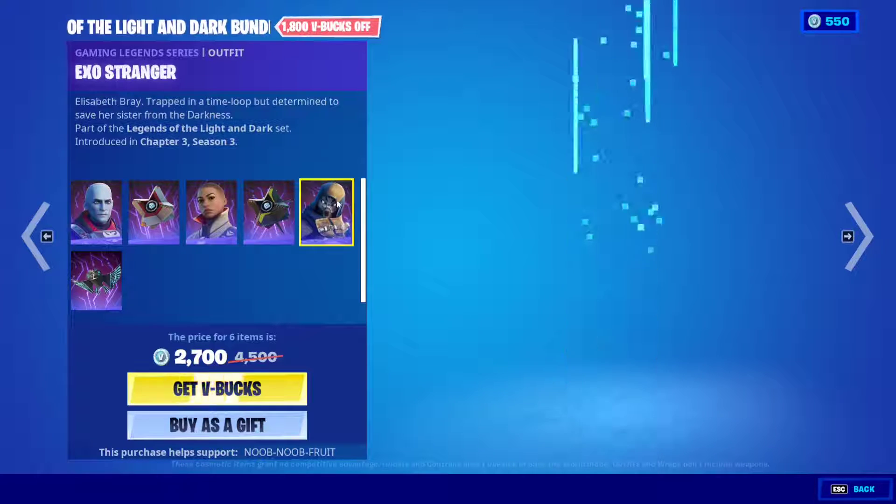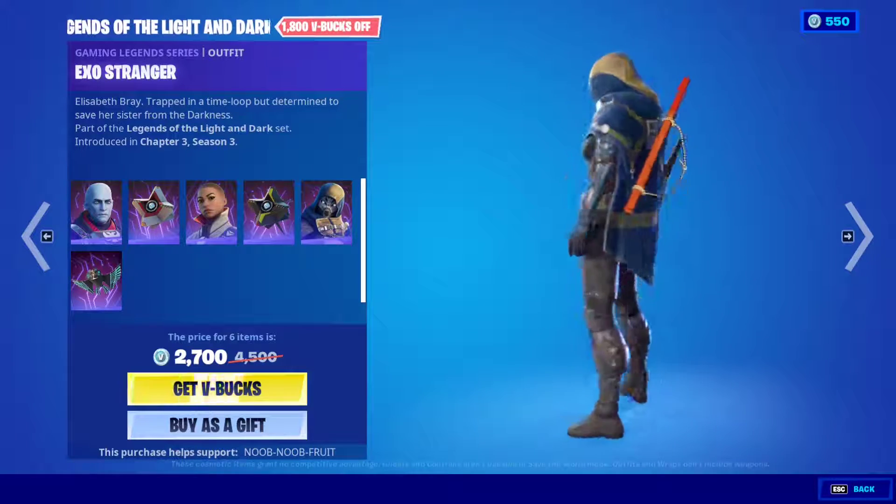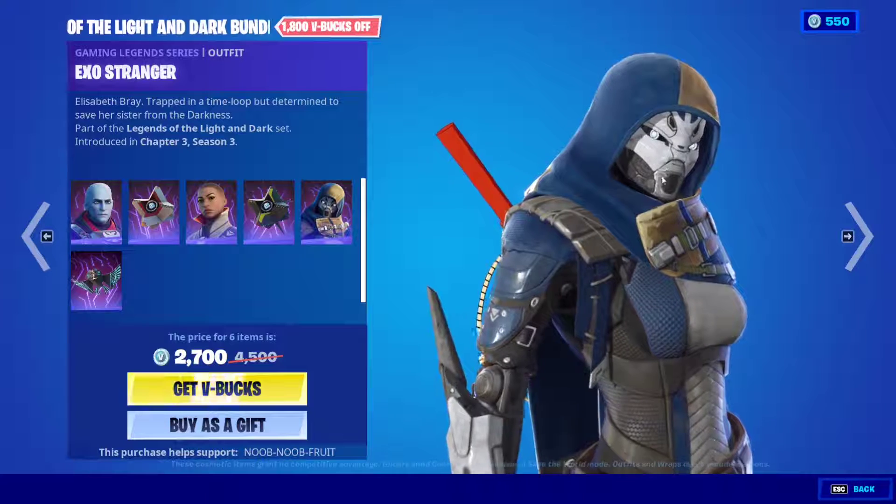This one is black and red. And then we have the Exo Stranger — this one is my favorite. It's an assassin-looking skin. Very edgy, very dope, very nice mask.